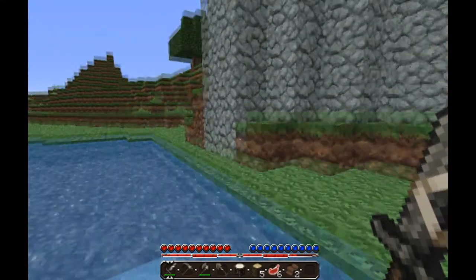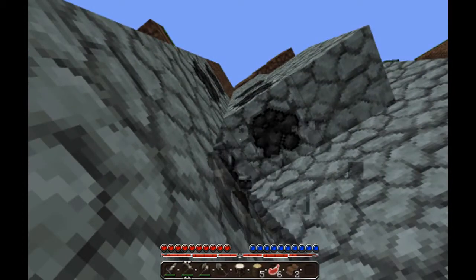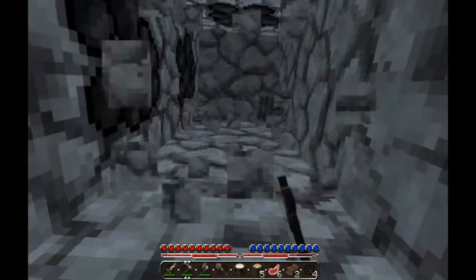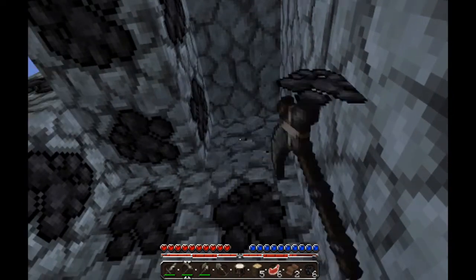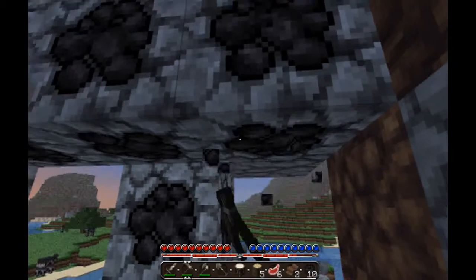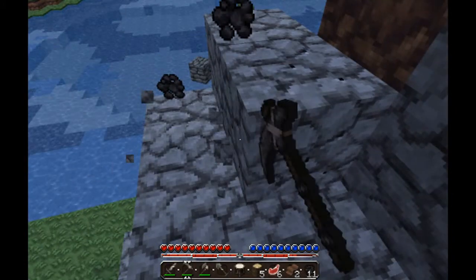So yeah, look what's in our house — we needed that coal. I told you we were going to build my house. Let's just go ahead and mine this. There's actually a fair amount of coal in here. Oh, and it's getting dark. It's about to get dark — I can see the sunset. Oh, it's so beautiful. We need all this coal we can get.